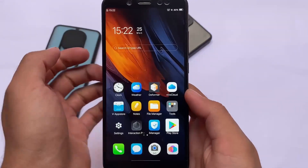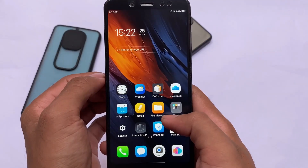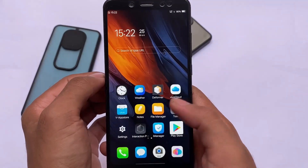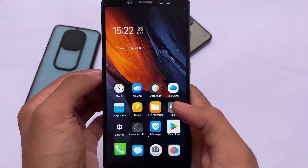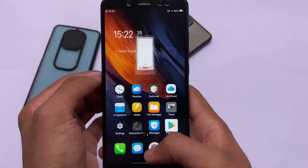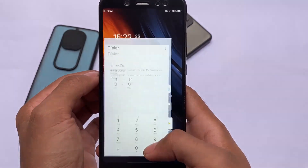The default launcher comes with this kind of icon pack. Honestly, the icon pack does not seem good enough if you compare it with MIUI — MIUI's icon pack is actually quite good. However, the full screen gestures and animations are quite good, and I'm quite satisfied after using them.